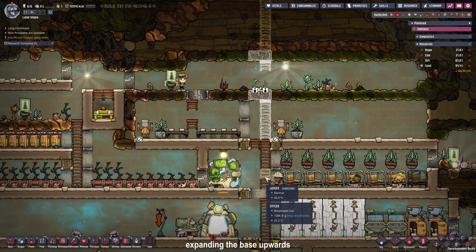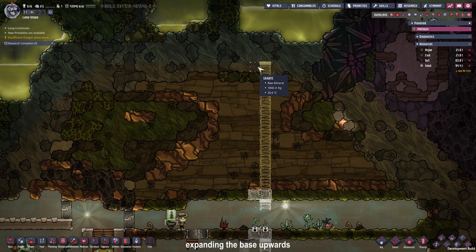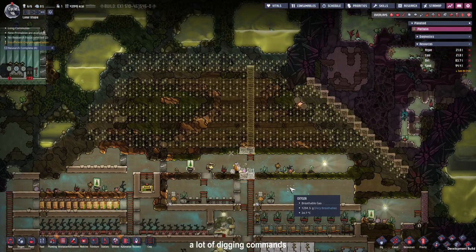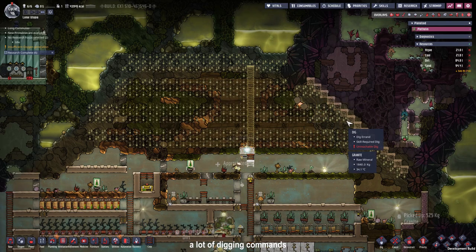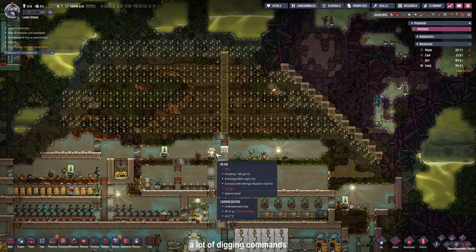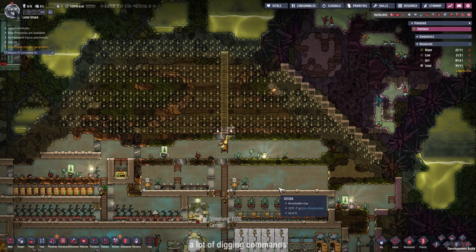I also think I'm going to place one of those sliding poles down here. I placed the layout for the digging commands as well as more insulation to keep heat from seeping into our base. We just have to wait for the duplicants to build that ladder, then they will dig upwards and we get more material for the future.